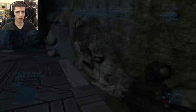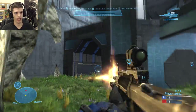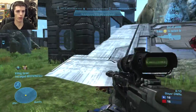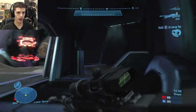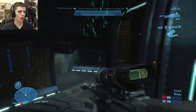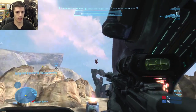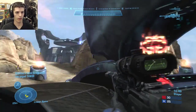Starting off with two okay no-scopes on Sword Base, I'll be jumping down on Asylum and finding an enemy sword carrier in our shotgun tunnel, saving my life with a close range no-scope for the killing spree and picking up his sword. Switching over to Spire, we have a really off-the-cuff no-scope here — wasn't expecting to get this as this guy jumps down from the top of the Spire into the yellow lift to prevent his fall damage death.